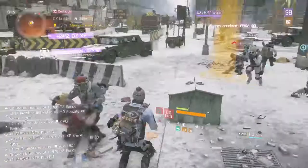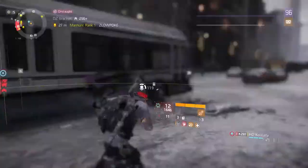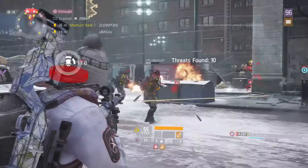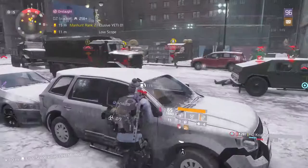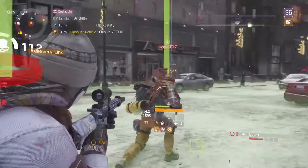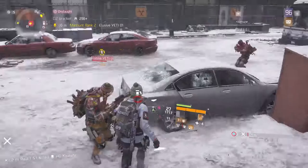From what we've seen of Division 2, it's pretty clear that we're going to need to use actual cover — pressing whatever button to go into cover — a whole lot more. This is because of two big reasons. One, the game is designed a lot more around lethality; both our agents and the enemies are much squishier, and face tanking people in either PvP or PvE will assuredly remind you of that. The second reason is the environment. In New York, there was always an alcove or dumpster to stand in to block line of sight, but in Division 2, the environment is much more wide open, and using crafted cover will be much more mandatory.